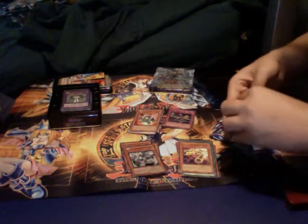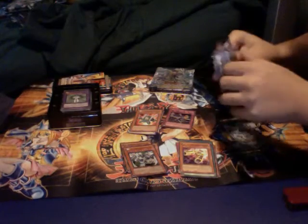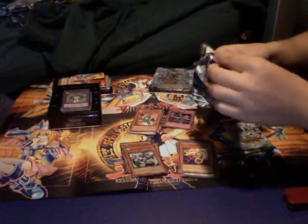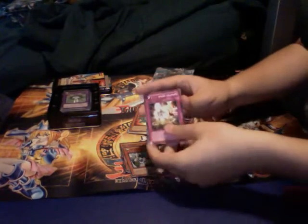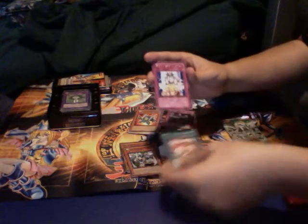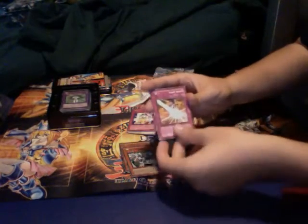We've got two more packs. You already got a Holle. I still want a Stardust. Let's see — Defense Draw. Card Rotator. Rare Urgent Training. Shield Warrior. And Equip Shot.